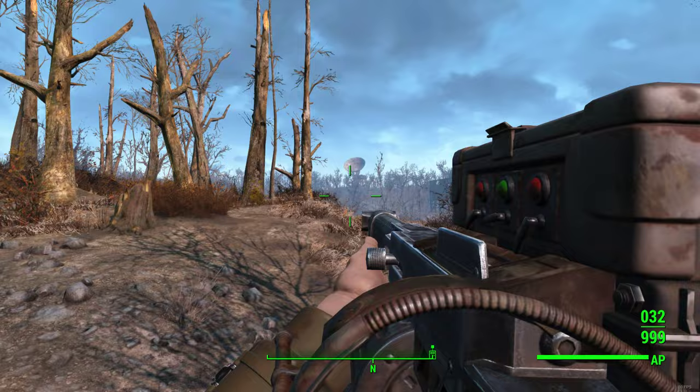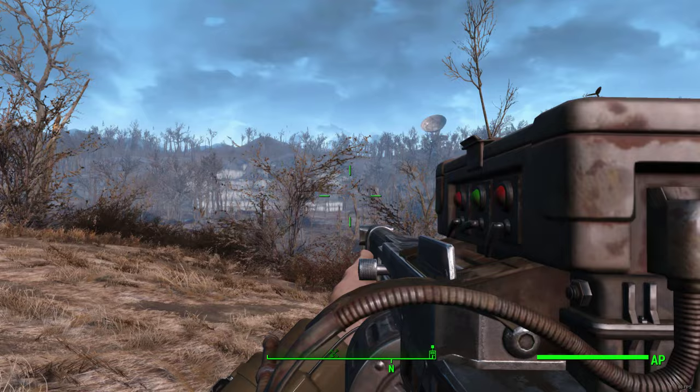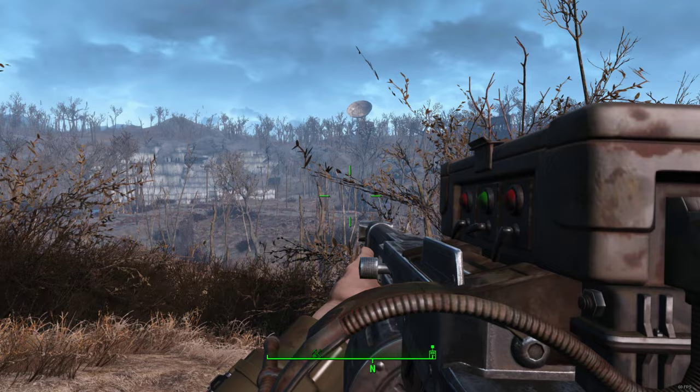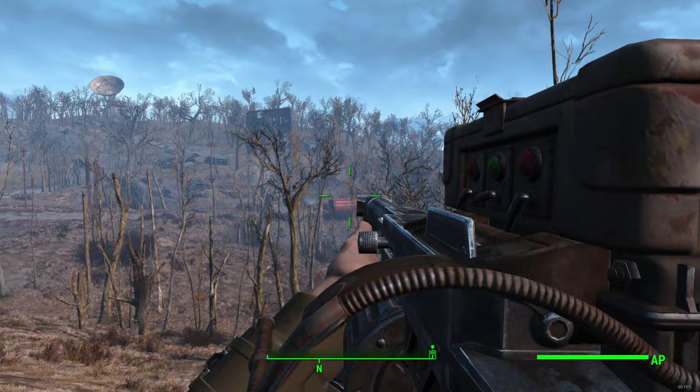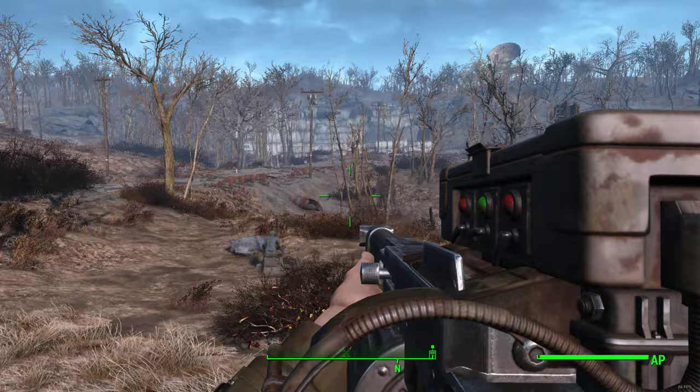Otherwise Preston will hate me forever. That is the video. If you want to make this yourself and you're on PC, it's just very easy — just do what I did. If you're on console, you have to be really precise with when you pull down on the left stick. I did it once on PS4 but it took me about one and a half hours of trying. So it's extremely difficult to pull this glitch off on console, but on PC it's very easy. You can kill yourself easily but it's really hard to die permanently. So yeah, that's the video. Bye.